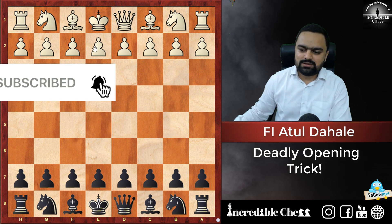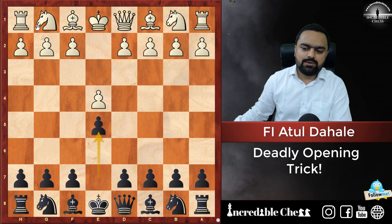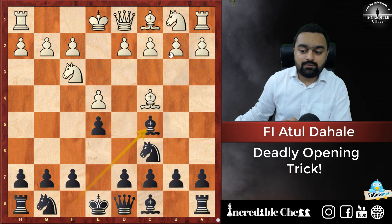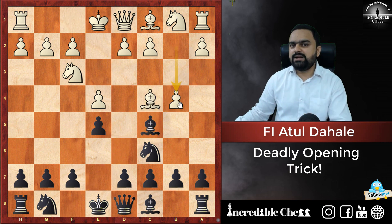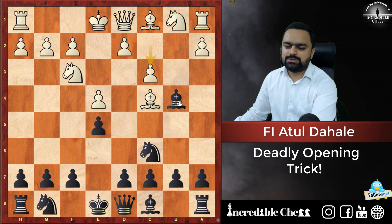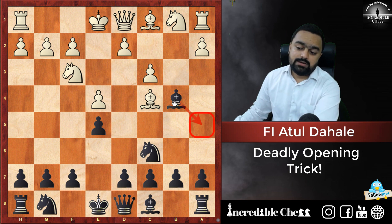The game starts with e4, e5, knight f3, knight c6, bishop c4, bishop c5, and now white plays b4. Whenever b4 is played it is called the Evans Gambit. Bishop captures b4, then c3, and now the bishop has three main options: bishop a5, bishop c5, and bishop e7.